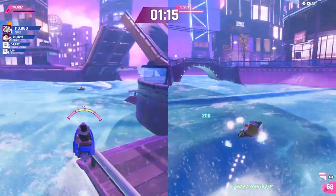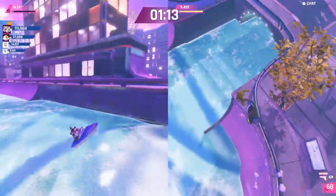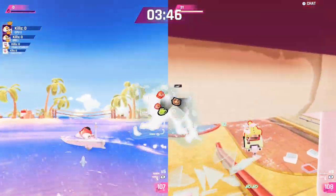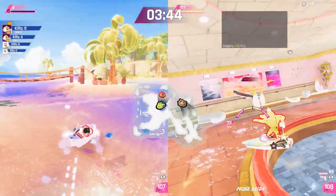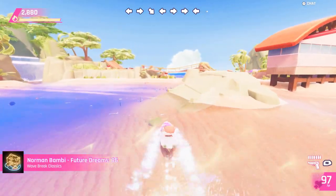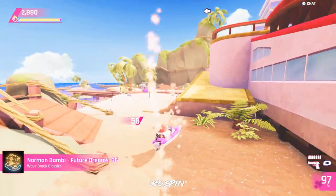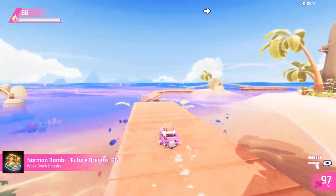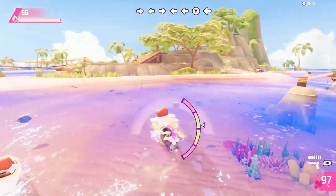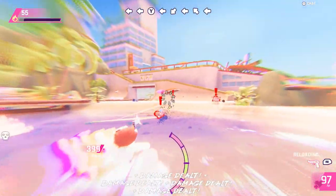A kickflip, for example, can be achieved by pressing towards the left while hitting the X button, and you can do various other grabs and techniques by mixing up those directions and using different face buttons. Fans of Tony Hawk will feel instantly familiar with this control scheme. I was never the best player at that game, but I was able to get a handle on things rather quickly. A boat isn't exactly the same as a skateboard, so things do feel a little floaty at first, but once you get used to it, it's quite enjoyable and easy enough to control.